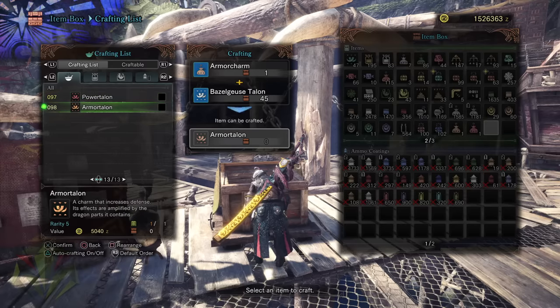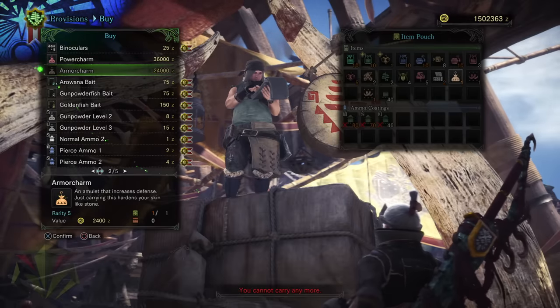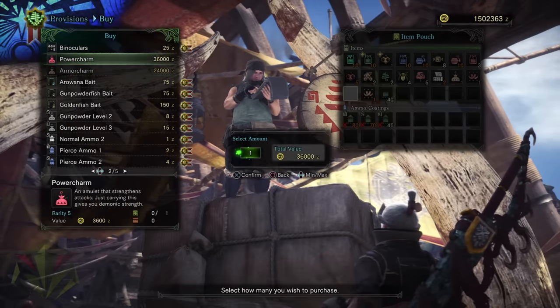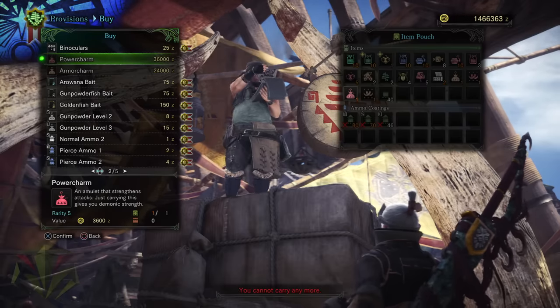After you craft the Talons, you will need to purchase the Armor and Power Charms once more, putting the total cost of these trinkets at 120,000 zeny. And in the early game that's pretty costly, but it's very much worth the money.